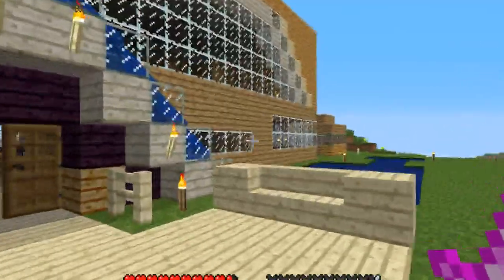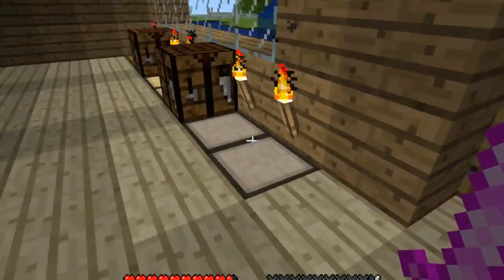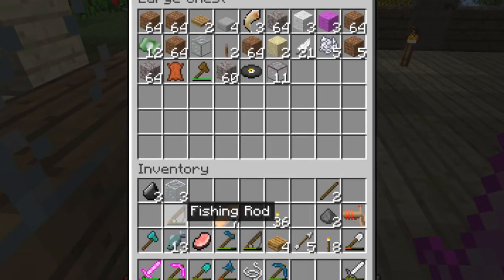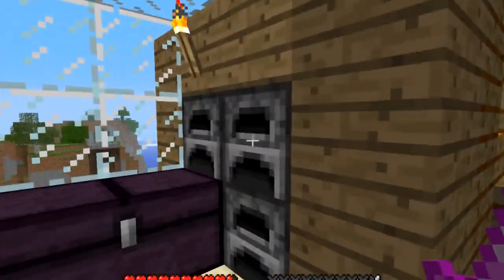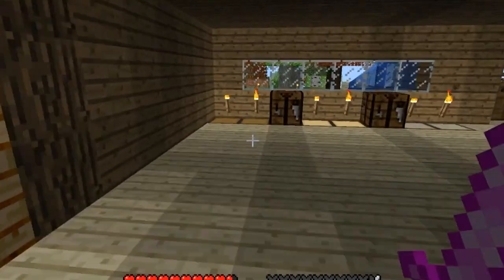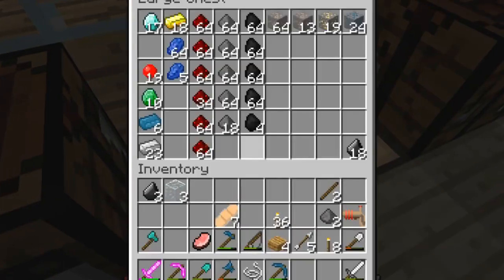I think it looks better — for sure better. It wasn't looking that nice before, kind of just thrown together. The fishing rod — that's what I can also put in here. Let's toss this in here. I'm gonna start cooking this food. I do think so slowly, I notice that. Definitely gonna need some more coal.